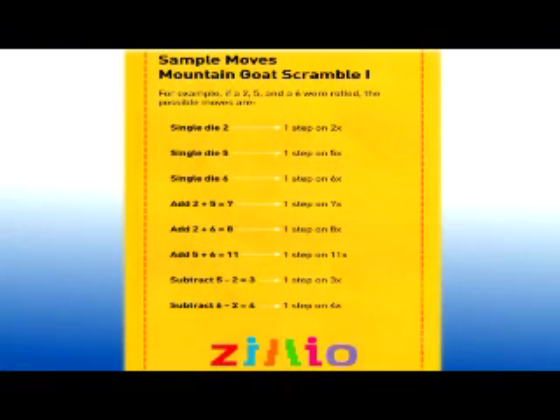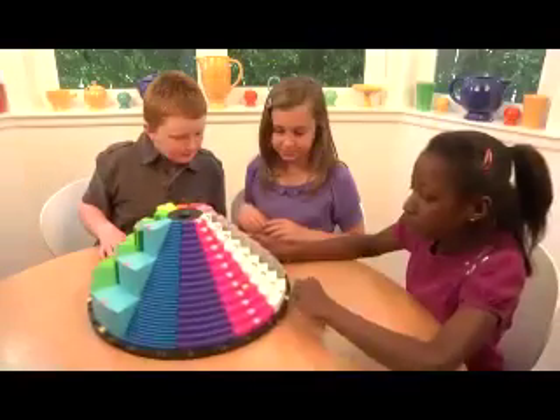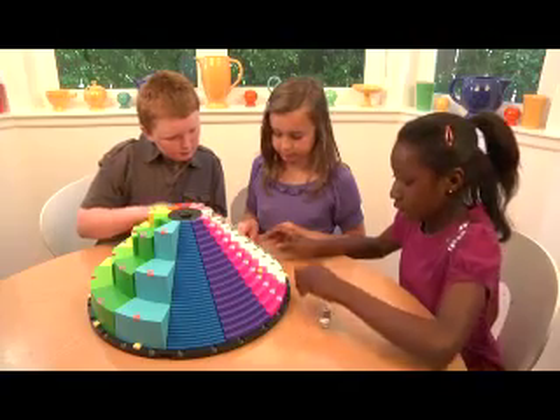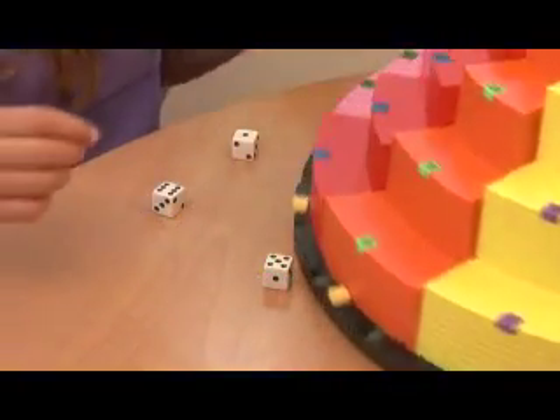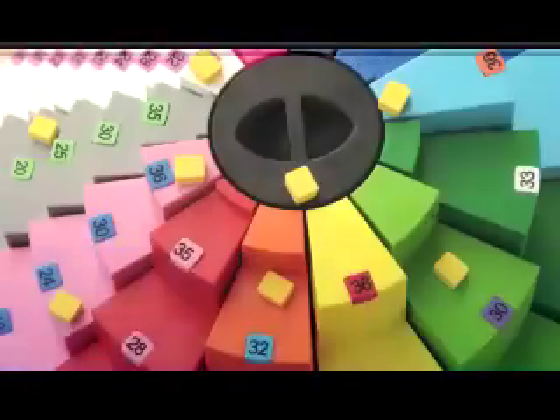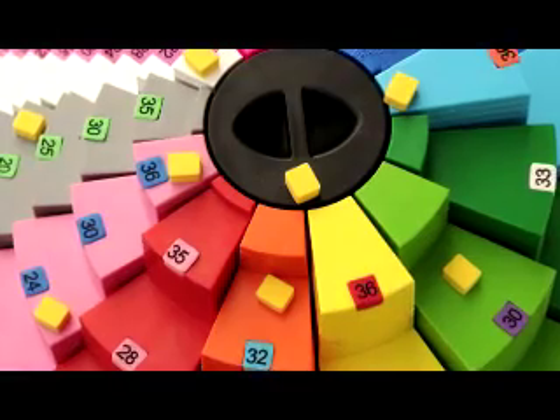If a two, a five, and a six were rolled, young children who can add and subtract can create these possible moves. Whereas with the same roll, youngsters capable of more advanced skills — multiplication and division — can create many more possible moves. Then they can pick the most strategic move to be the next person to get a goat to the top.